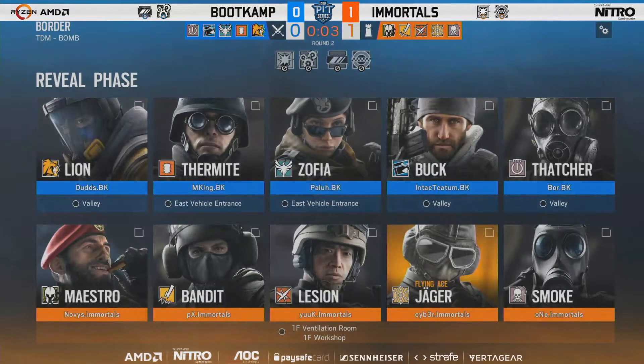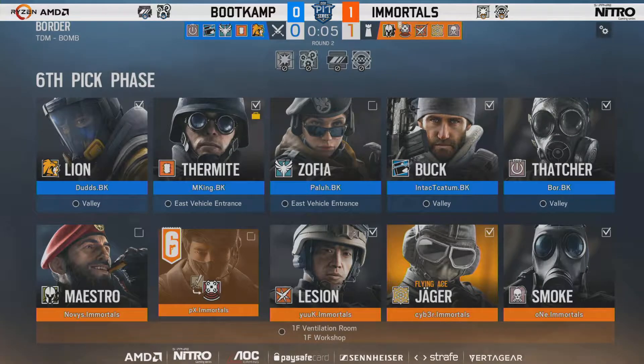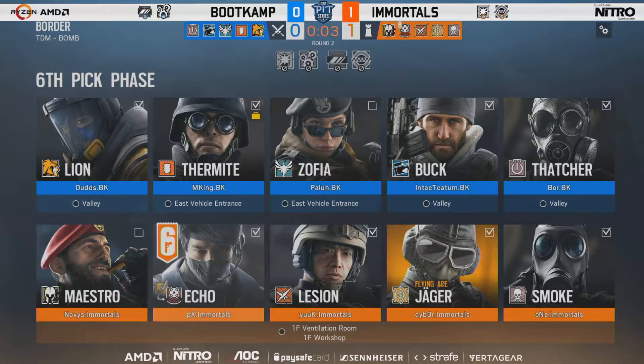The whole highlight reel is right there. Lion, Buck and Thatcher are going to try and take Vent and Workshop. As mentioned, they went with Doc and Rook last time doing some very aggressive peaking, and most of those didn't go so great — but it didn't matter when one of them clutches the entire round. There's the change — PX is switching to Echo, which is obviously a beast.